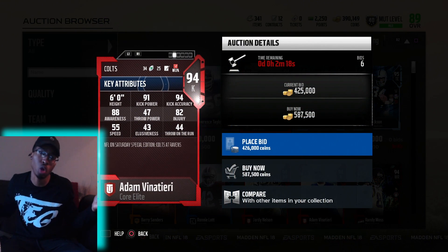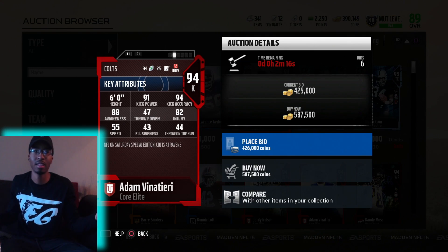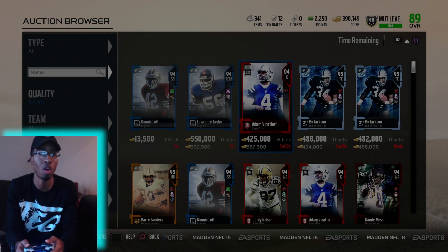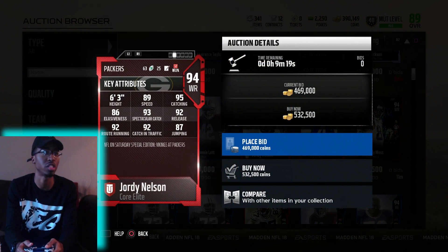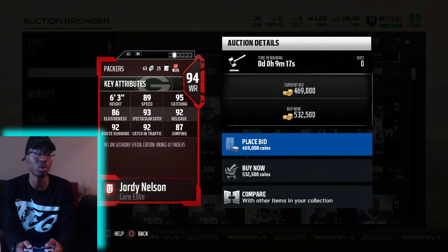Kickers don't really have all those dope stats, but look at it — 91 kick power, 94 kick accuracy. Dope. Amazing. Then we got Jordy Nelson. I knew his catching would probably be through the roof — his spectacular catch is 93, catching is 95.